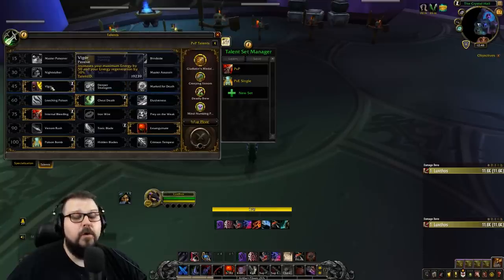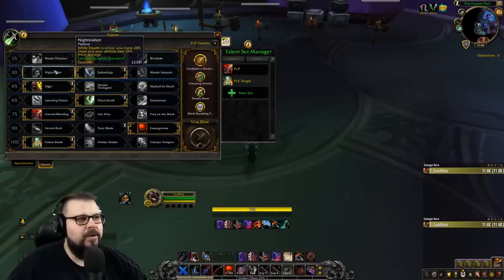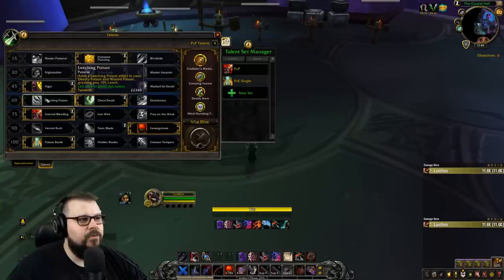Of course this is a PvE guide, so you might want to pick Marked for Death for PvP or pick other options, but this is for single target and AOE for PvE Assassination Rogue.